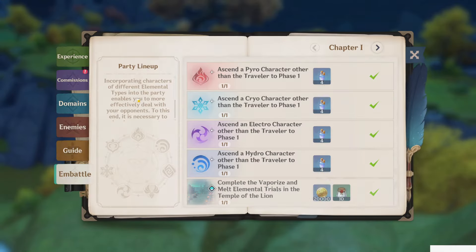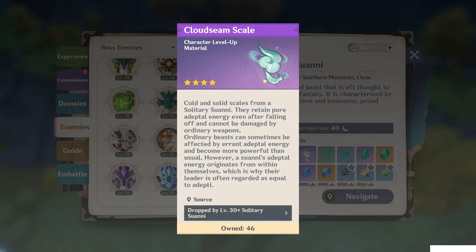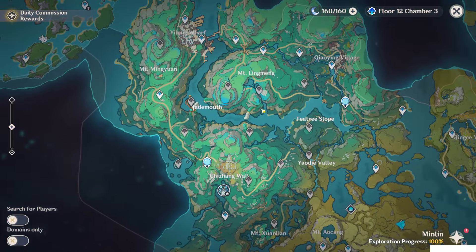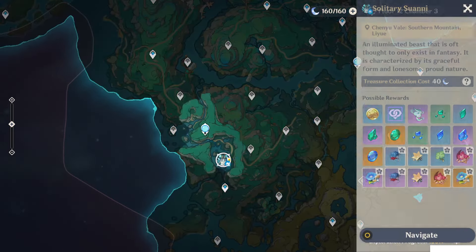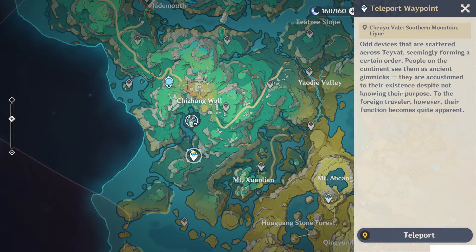Hello guys and welcome back to my channel. In this video I will show you how to reach the new boss Solitary Swanny to get the level up material. This is a new boss added in the new map in version 4.4, and is located here at this location. The fastest way to reach him is to unlock this teleport waypoint here.